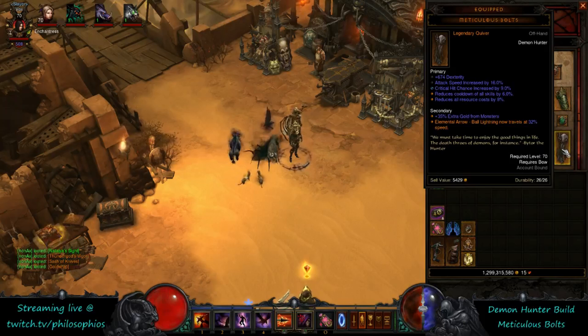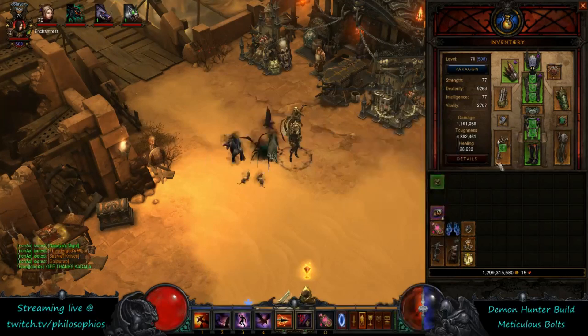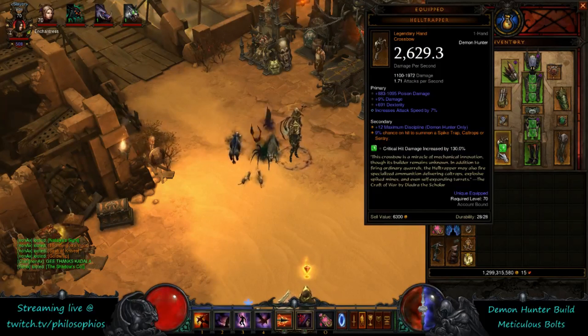Not having the rucksack is going to reduce the number of sentries that you can have, and that's where the weapon comes in — the Hell Trapper. This weapon has a chance on hit to summon a spike trap, cow trap, or sentry. The sentries summoned by the Hell Trapper do not count toward your sentry limit. You can only have two standard, then Custom Engineering allows you to have three. The Hell Trapper gives you the fourth and fifth, just like the rucksack would.